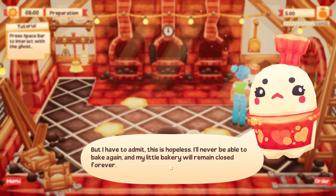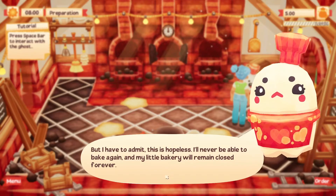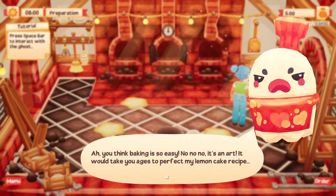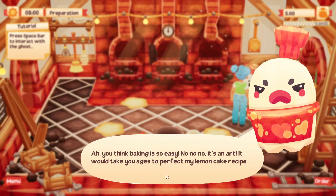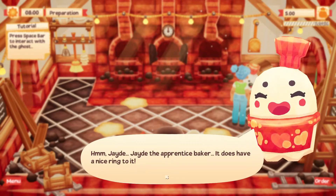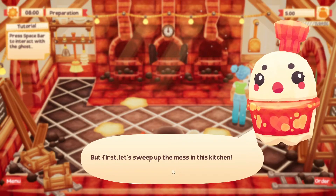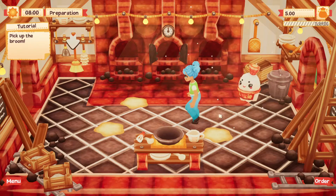'But I have to admit, this is hopeless. I'll never be able to bake again, and my little bakery will remain closed forever.' 'What, you think you can bake a lemon cake? You think baking is so easy - no, no. It's an art. It will take you ages to perfect my lemon cake recipe. Tell me, what is your name?' 'Jade.' 'Jade, the Apprentice Baker - it does have a nice ring to it. Maybe if I teach you a few tricks, you could bake something. But first, let's sweep up the mess in this kitchen.' So I have to pick up the broom, which is over here.